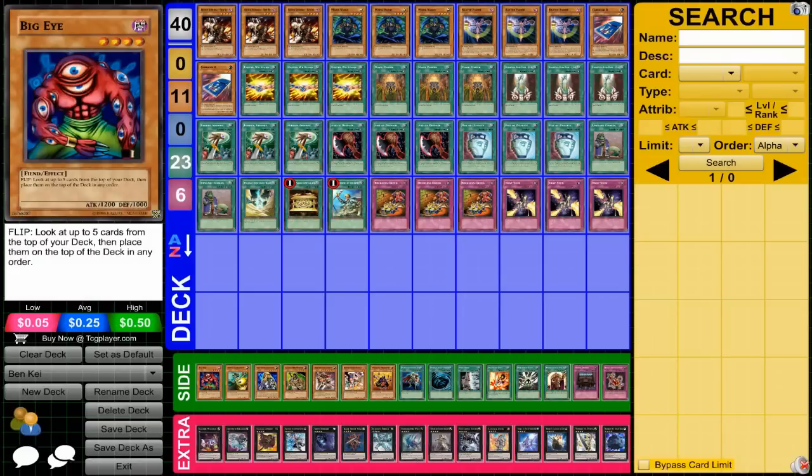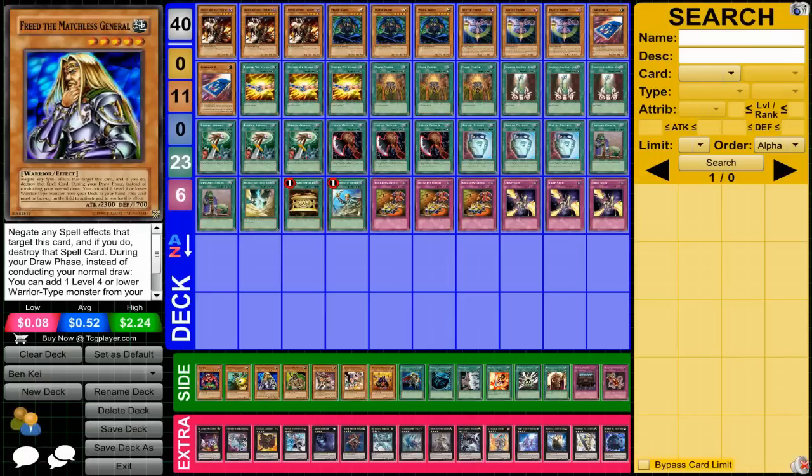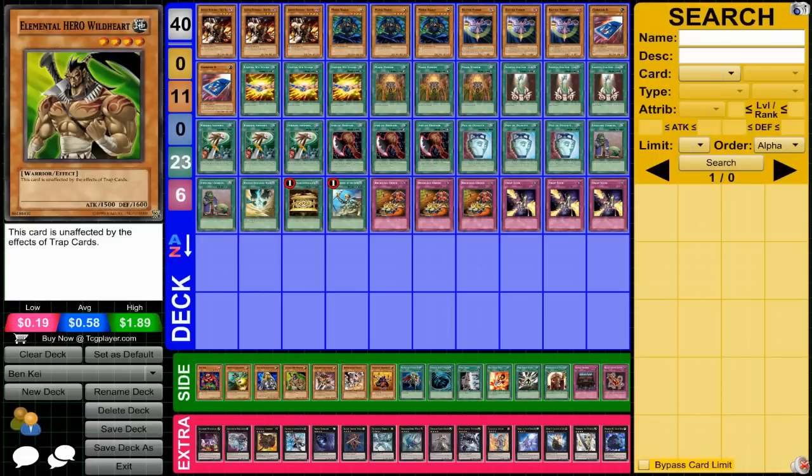For the side deck — in my videos, side decks are recommended cards to consider when building the deck yourself, not a side deck for matches. Big Eye, the original one, can be really useful to set up what you're going to get, since you need very specific cards to make this deck work. Swift Scarecrow is also really good — it has pros over Battle Fader, but Battle Fader lets you get a boost from United We Stand. Fareed can search out Ben K, which is really nice. Elemental Hero Wildheart is another way to get through back row with equip cards.